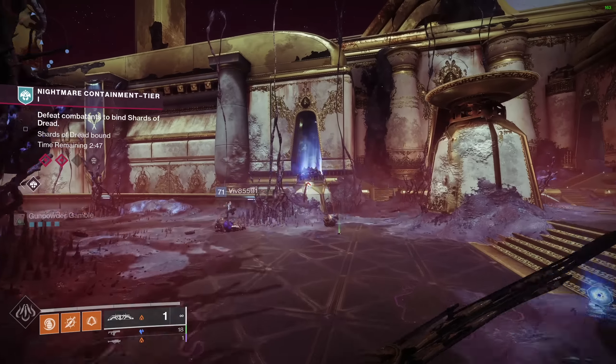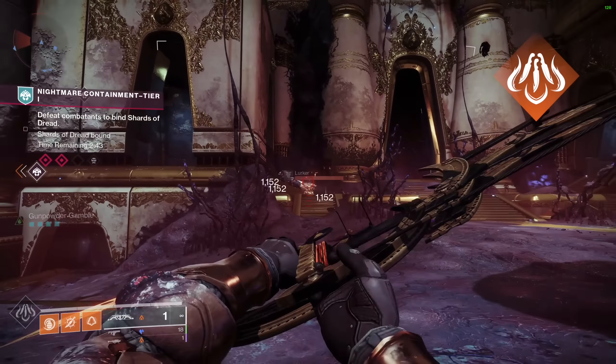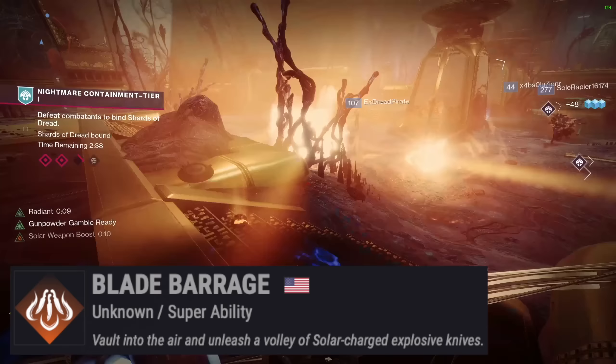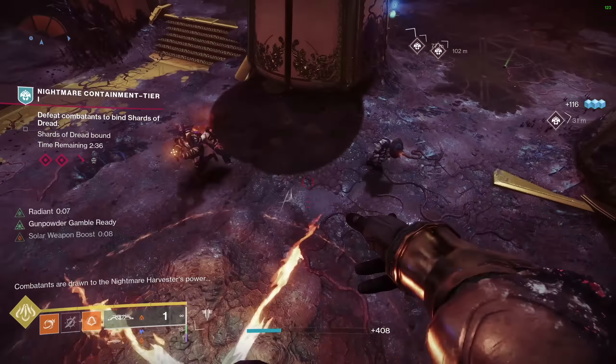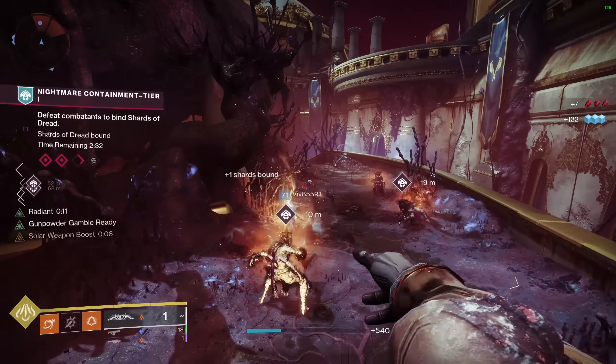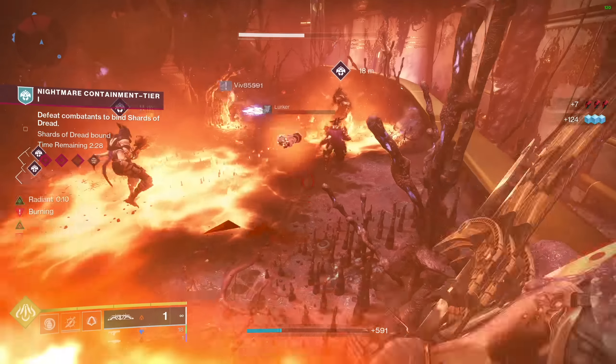Jumping into our solar kit, we are of course running Blade Barrage, because you can't have a build called Knives Out and bring a gun to a knife fight. Blade Barrage is where you vault into the air and unleash a volley of solar-charged explosive knives. This super used to get you laughed at in the crucible, but with Solar 3.0 giving this super some juice, and given the fact that PvP is a barren wasteland, Blade Barrage is our choice for more than just the theme of this build.